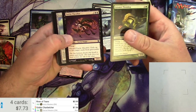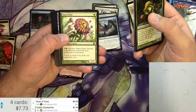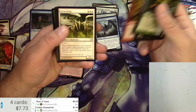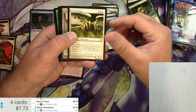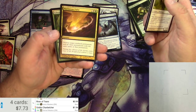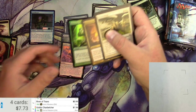Modern Masters 2013. Got a Fairy Macabre, a Frogmite, Hanakami, Peer through Depths, Aether Spellbomb. Uncommons: Flickerwisp, Mirror Retriever, Esperzoa, and a Maelstrom Pulse. And a foil Echoing Courage.